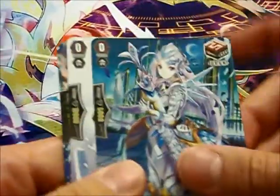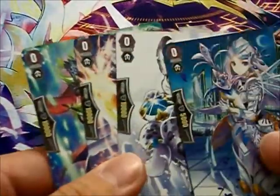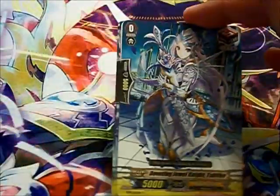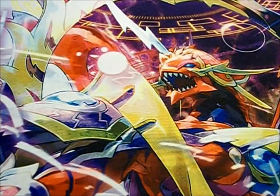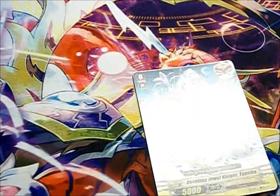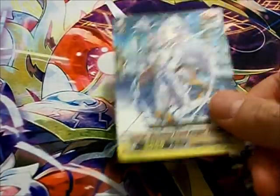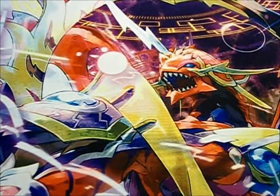The draw trigger is the weakest of all triggers. The other three — stand, critical, and heal — have a 10,000 shield, while the draw trigger only has a 5,000 shield. So defensively it's not that great, but it gets you one card deeper into your deck, which for combo-heavy decks like Eradicators is really good. Most decks will run around four draws, though others that want to draw into things will run around six. I recommend at least four, as getting to your grade threes faster is always a good thing.